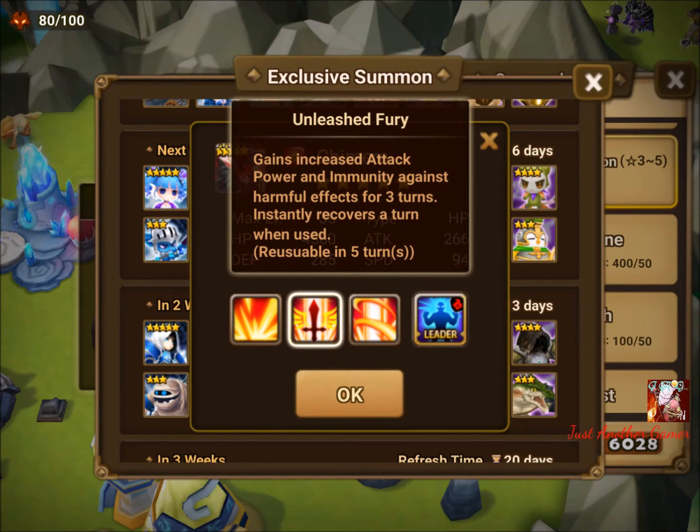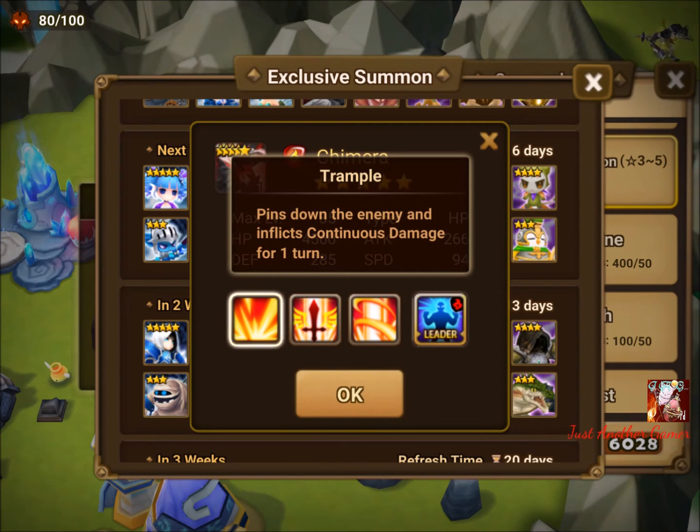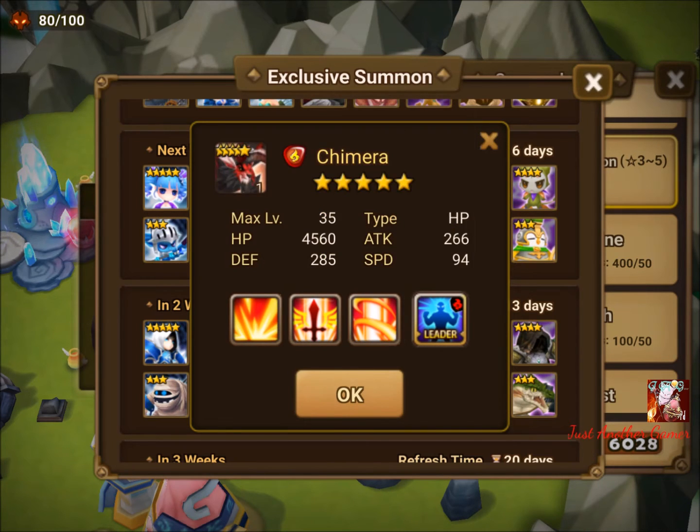We also have Rockan, another unit with a 50% HP boost for its element. Then Can, who has something close to Zawatu's second skill — you increase attack power and immunity as a turn, then immediately gain another turn, essentially removing a defense break. Then Collapse, his last skill, is based on his HP. Building him might be HP, critical damage, HP though the first skill scales with attack and third with HP, so it's a bit of a mixed build.